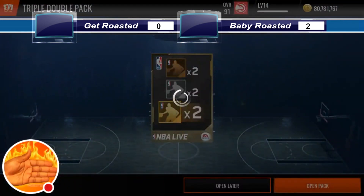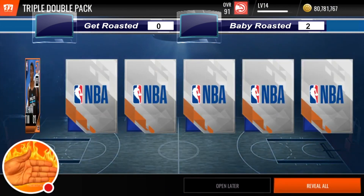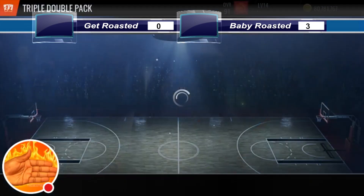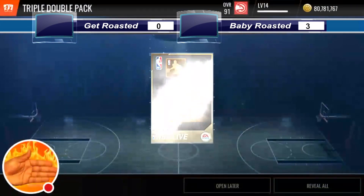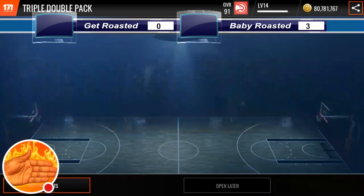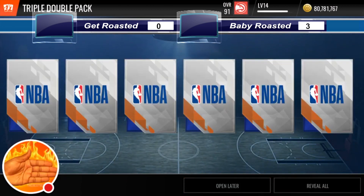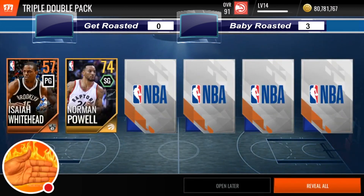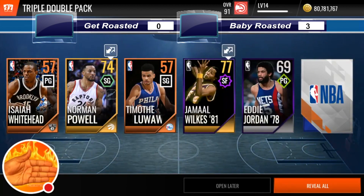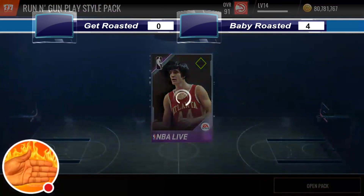I have to hope that Baby Roasted gets something bad. Why don't you open up your pack. You can press the red button. I saw a 74. So that's going to be 3-0 up on the board right now. We get a 74 overall. This is going to be the last triple-dollar pack for Baby Roasted. You get a 74, and he gets a 77. So it is now 4-0.